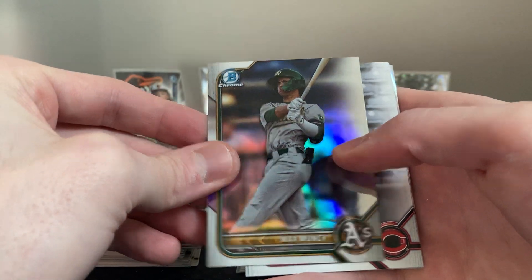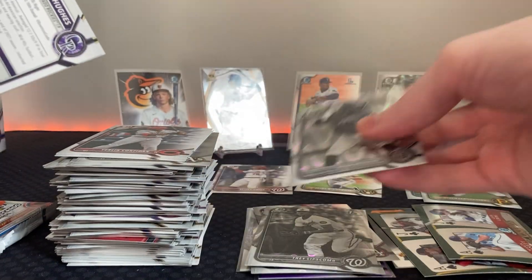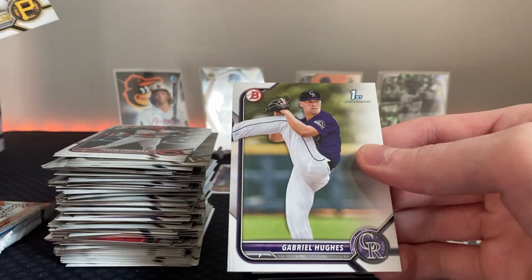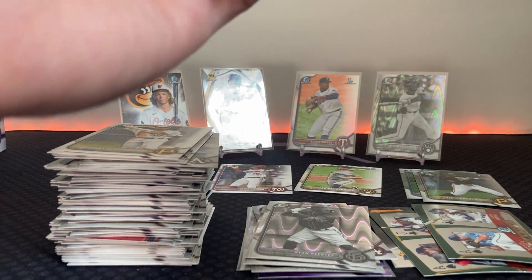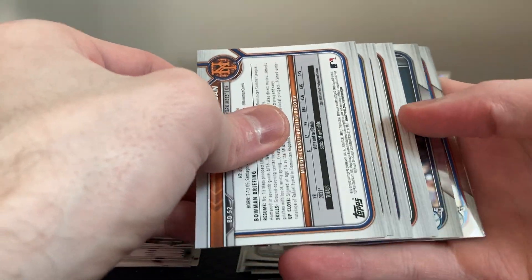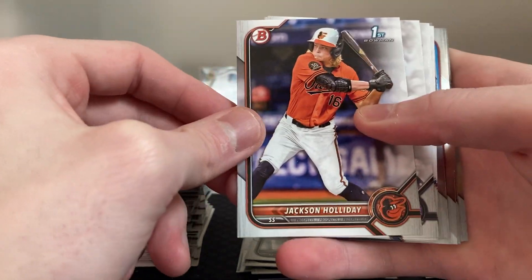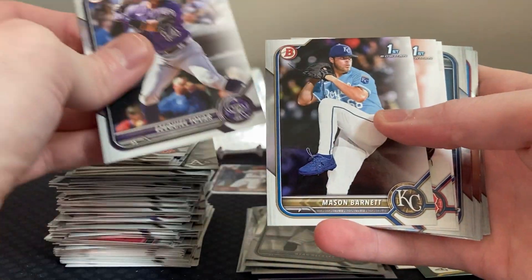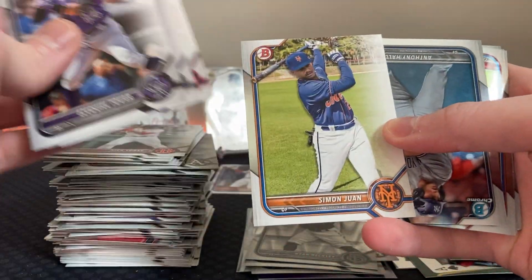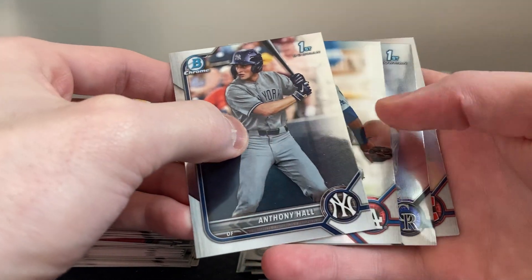Max Muncy — that was his second one, I believe. Our next ray wave: Ryan Reckley. Donny de los Santos, Gabriel Fuse. It's kind of interesting — you can't know every single one of these prospects and how they're doing. That's the great thing about Bowman: you just never know who's going to be good. But Jackson Holiday — pretty sure everybody knows he's going to be a stud. There he is! Tovar is already in the league.